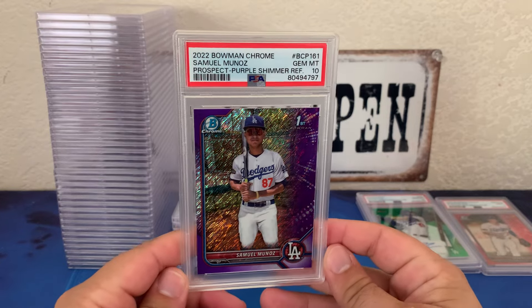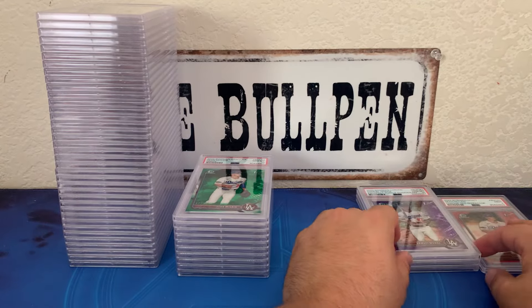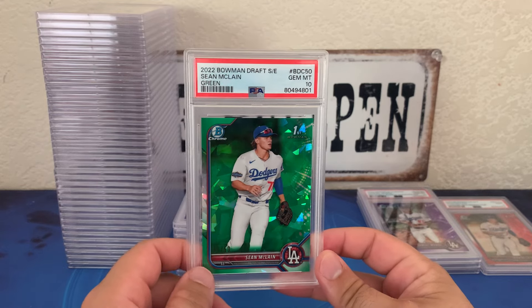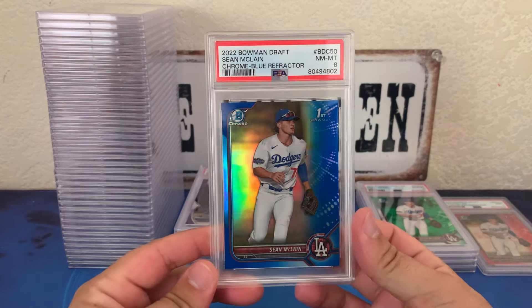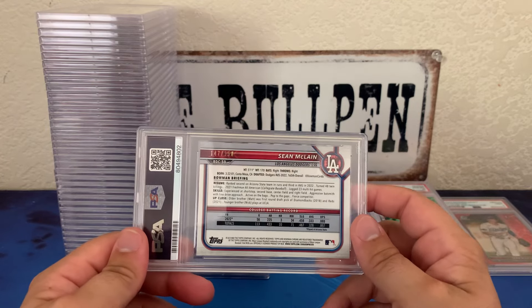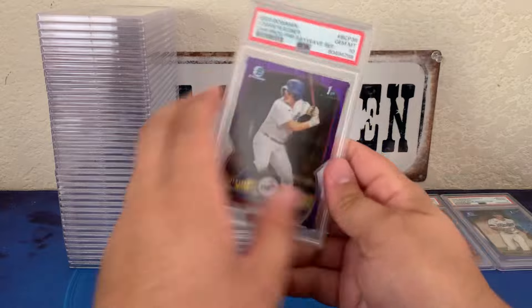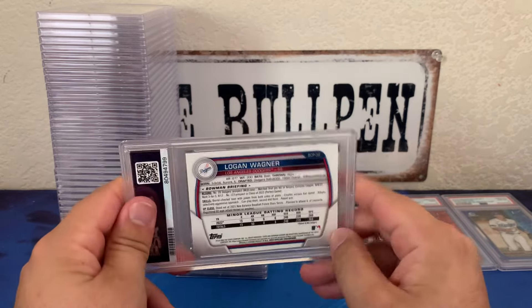We got the Samuel Munoz purple shimmer from 2022 Bowman Chrome — that's a 10, out of 250. My buddy is a Dodger collector, big Dodger fan. This is the sapphire green Sean McClain first, out of 50, and that got a 10. We got a Bowman Draft first blue, out of 150, and it got an eight. We got the 2023 Bowman Logan Wagner ray wave purple, out of 250, and that got a 10.